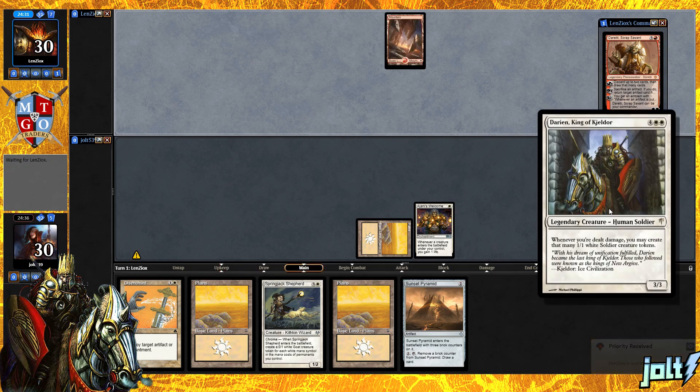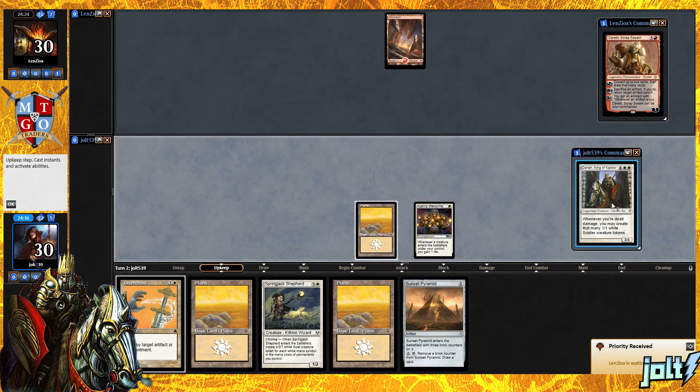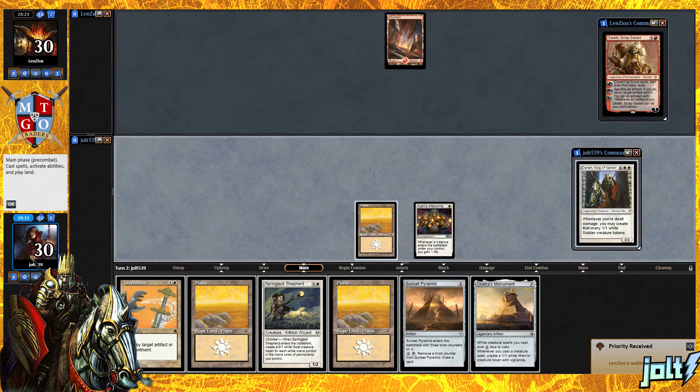Whenever you're dealt damage, you may create that many 1/1 white soldier creature tokens. One of the fun things with Darien is that whenever you're dealt damage, it does not matter where that damage comes from — we can deal it to ourselves. Stop hitting yourself. It's still going to give us some soldier tokens. That's one of the fun things about Darien.